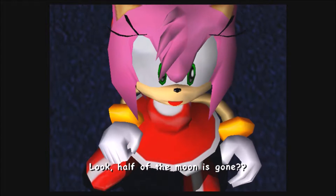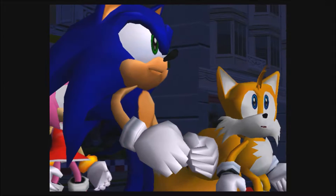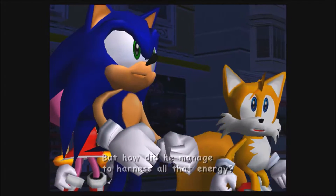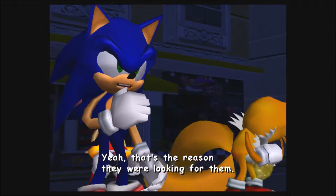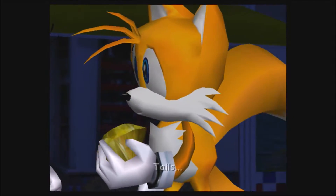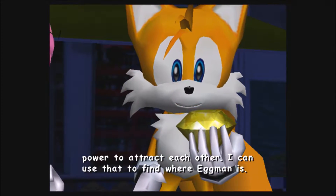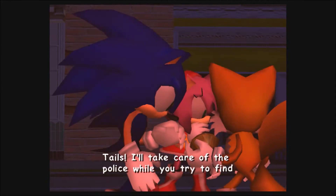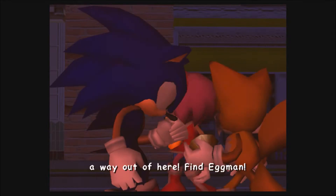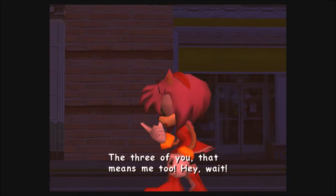Look — half of the moon is gone! Eggman! That creep never gives up! But how did he manage to harness all that energy? It's got to be the Chaos Emeralds. That's the reason they were looking for them. The Chaos Emeralds are like magnets — they have the power to attract each other. I can use that to find where Eggman is. The three of you, freeze! Put your hands up in the air and get off the ground! I'll take care of the police while you try and find a way out of here. Find Eggman! Got it! The three of you? That means me too!